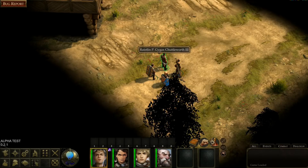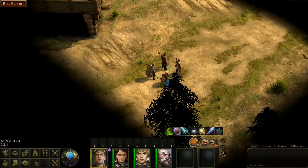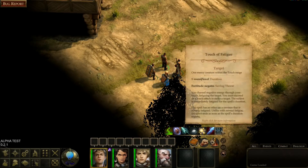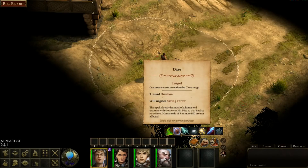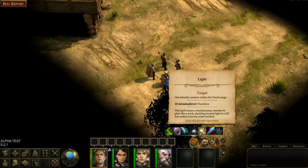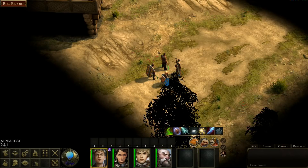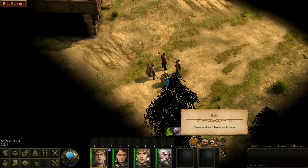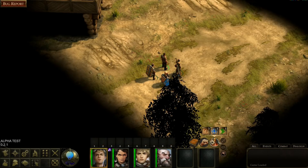There's my main character, Racelyn P. Gygax Tuttleworth the Third, and I've got some stuff glowing down here. There's my spell book — there are cantrips. We've got Acid Splash. Looking for first-level spells — this looks like just cantrips. Maybe I need to rest to get them. I don't have any abilities, and this is my belt — no usable items.